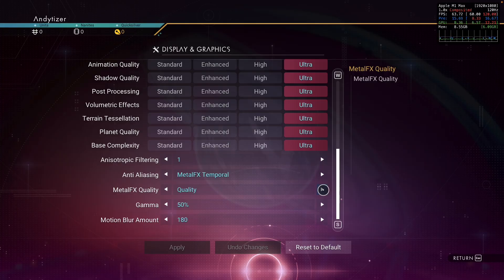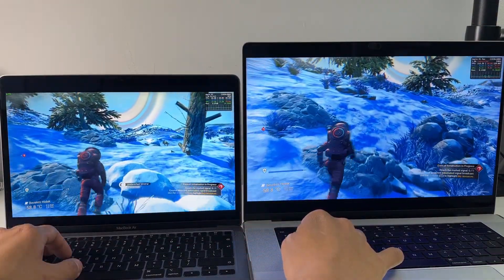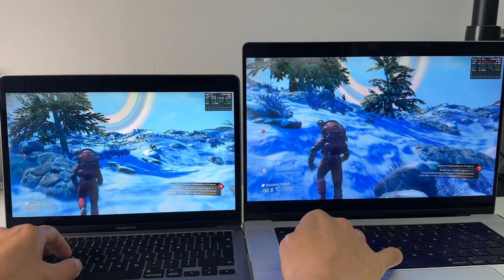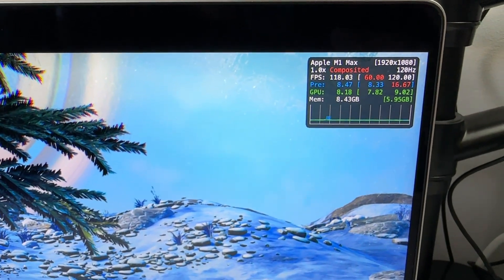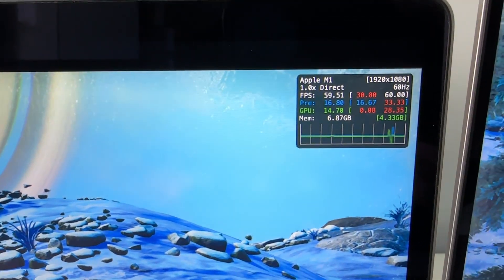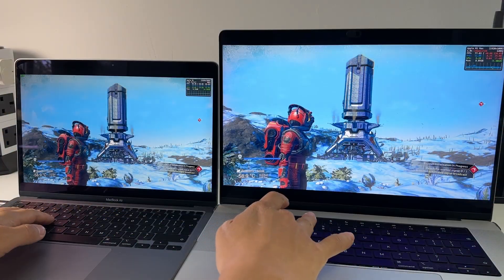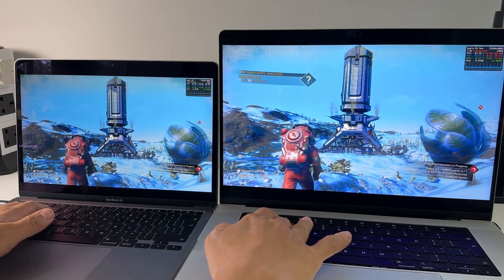Once I have more time I'll play around with these settings in a future video. But suffice it to say, at 1080p on ultra settings with the Metal FX defaults, my MacBook Pro with the M1 Max chip on the right is easily hitting 100–120 fps. The real winner here is my MacBook Air with the original M1 and just 8GB of RAM and 8 GPU cores, being able to hit 60 fps in many scenes.